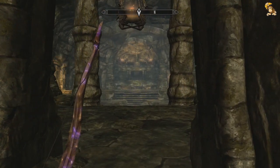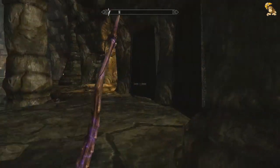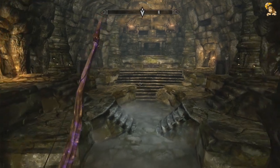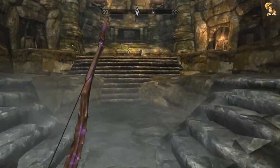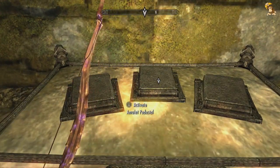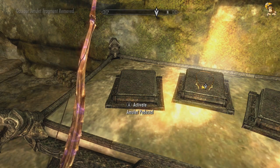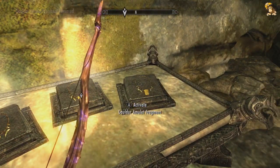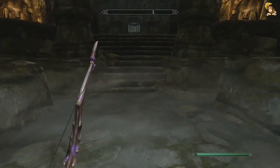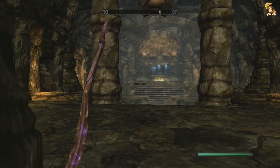Now I've got to admit, this can go either really easily or really badly because this bit I have actually tested a couple of times and each result was a bit different. Let's just get close to the altar - we need to activate these pedestals and basically place an amulet fragment on each one. The easiest way for me is just to beat a hasty retreat and sandwich myself in the door again.